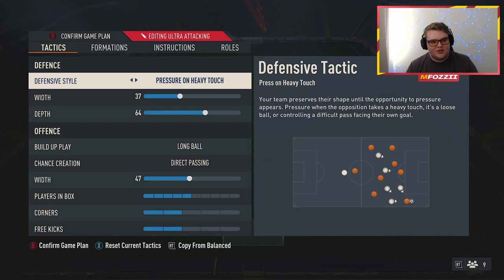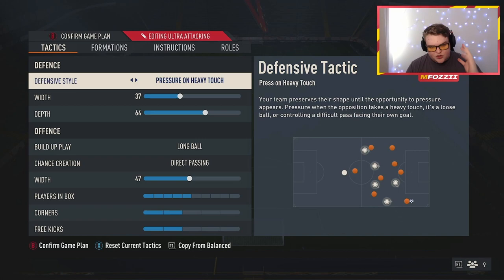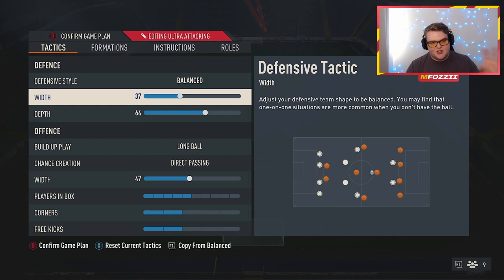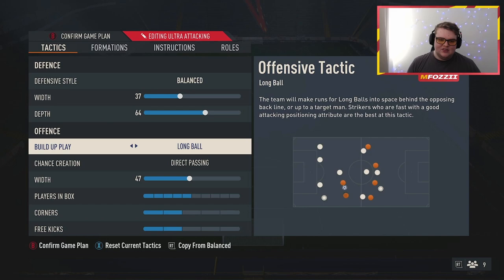For tactics, we're playing press on heavy touch with 37 width and 64 depth. If you're still getting used to the game and don't want to press, you can use balanced and still find success, but press on heavy touch works really well for most games — there's a slight exception we'll discuss in the second gameplay. Alternatively, make two versions — one with press and one with balanced — and adapt live in-game.